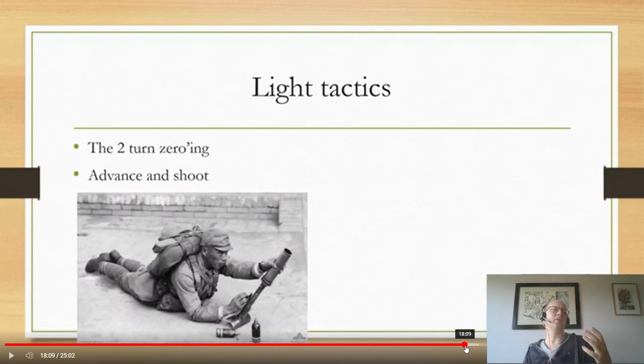The tactics for light mortars are more limited. There's the two-turn zeroing again — first you shoot on a six, then on a five — and you can also do advance and shoot, which is sort of an enhanced two-turn zeroing: you advance up from somewhere out of threat, move up, and can now see a target that has already gone. That makes light mortars more mobile and proactive than their heavier counterparts.